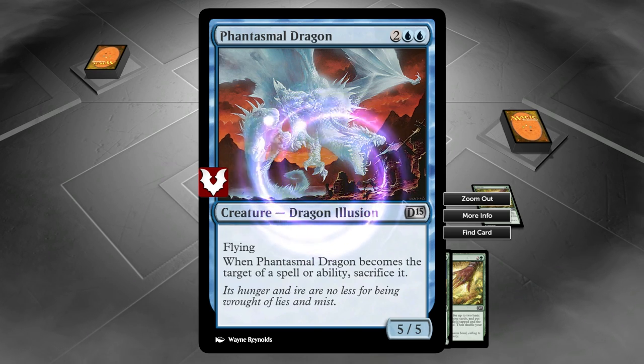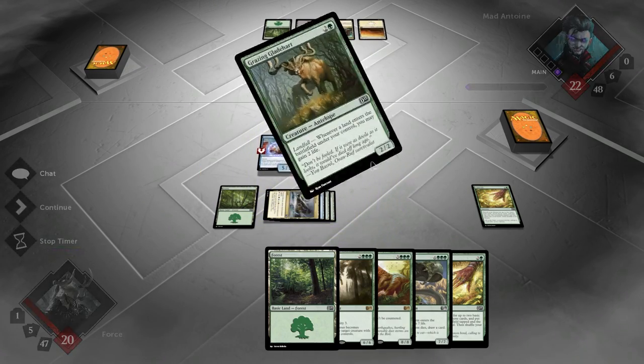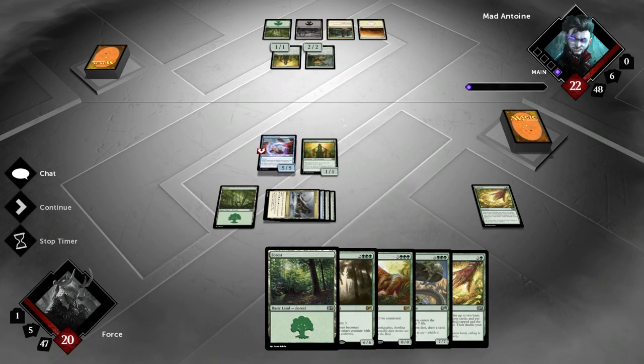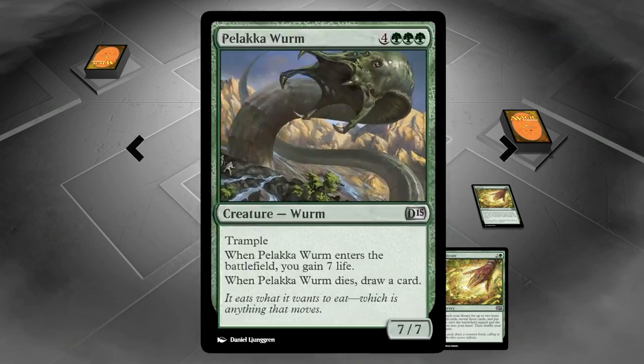Look at this. We've got these ruins here. You've got people living here, and they're like, oh no, there's a dragon coming up from the deep. It's a scary time. He's going to be gaining so much life, but hopefully he can't deal with flyers. And even if he can, we're going to have Trample from the Terror Stomper as well as the Palakka Worm.